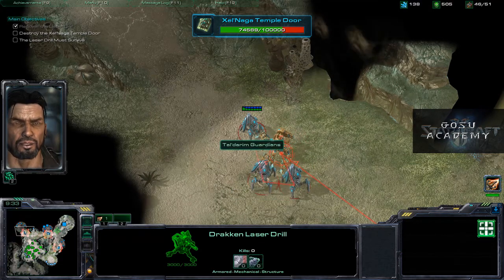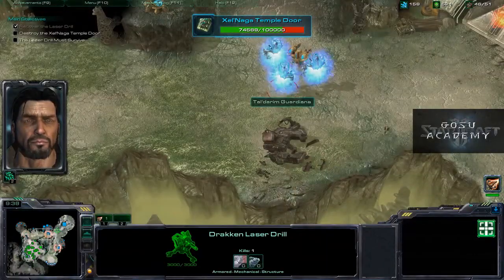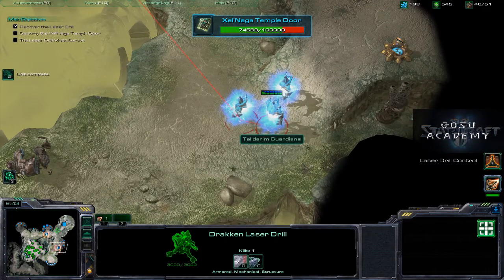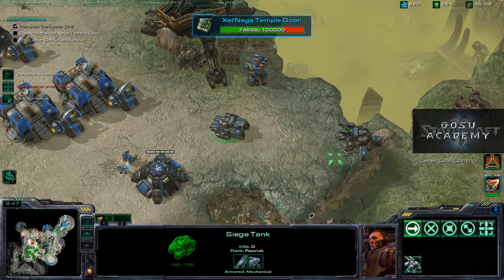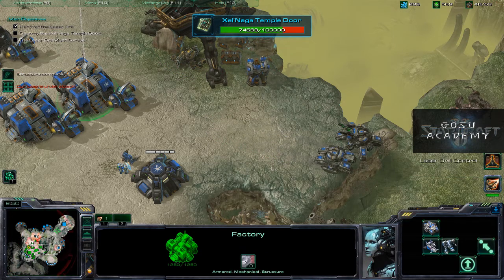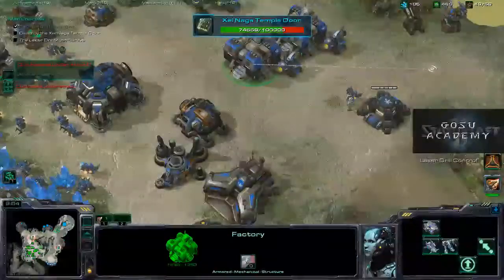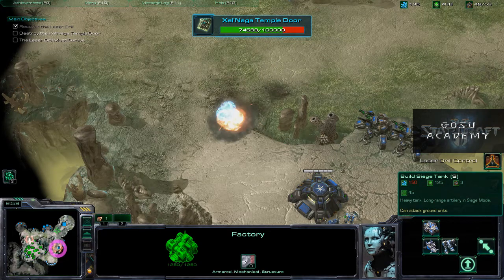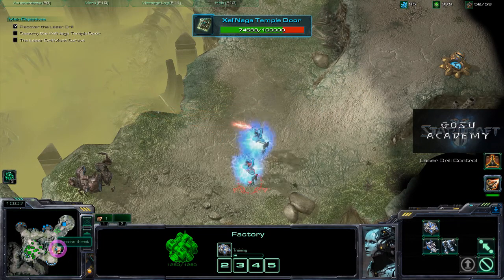The Immortals are strong against tanks. Eventually there'll be Colossi, and Colossi are absolutely devastating — they can hit the high ground and give it vision. To hit these it's a little bit tricky: select the drill, then right-click a unit you want to hit, and then shift and keep right-clicking other units to queue them up, and the drill will take them down. The drill also buys you some time. Keep an eye on the minimap — look for those dots. You need to see what's coming to decide if you need to use the drill.